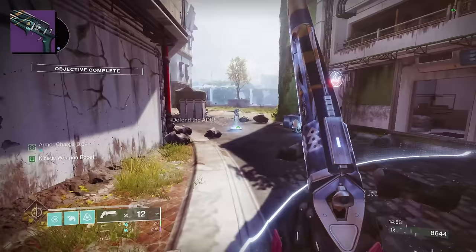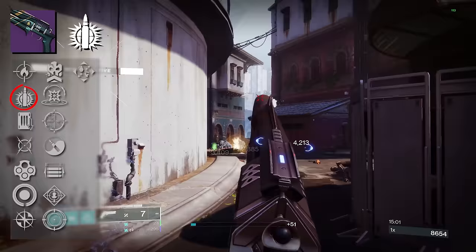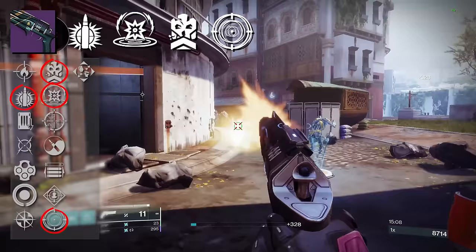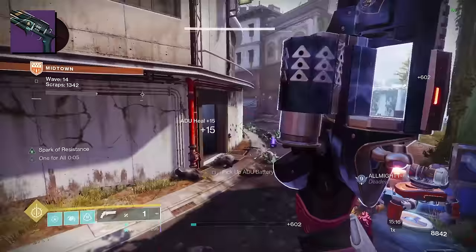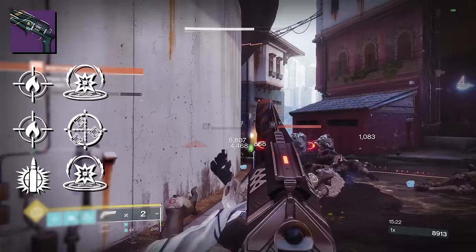This is what it really comes down to: would you prefer Explosive Payload plus One for All, or Explosive Payload plus Kinetic Tremors? You can throw Desperate Measures or Frenzy in there too, considering the reload increase from Frenzy. But to single out just one god roll of Midnight Coup in PvE is very difficult — I want a Firefly/Kinetic Tremors roll, a Firefly/One for All roll, an Explosive Payload/Kinetic Tremors roll, and an Explosive Payload/One for All roll. And now you know why my vault is always slammed.